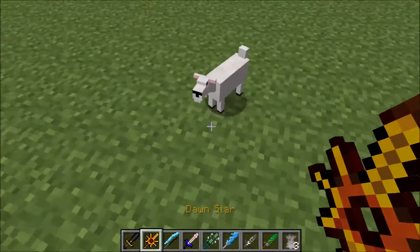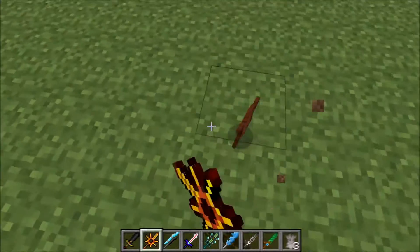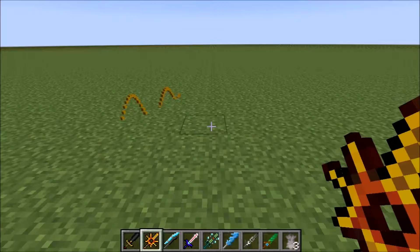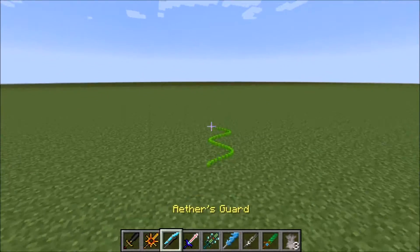The next one we have is the Dawn Star. Pretty weak. Let's test it out on a snake. If you can't kill a snake in one hit, it's a bad sword.